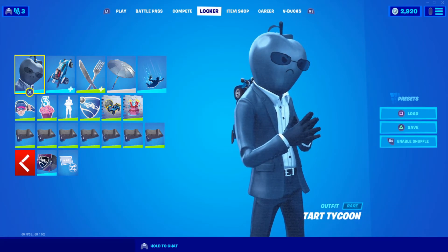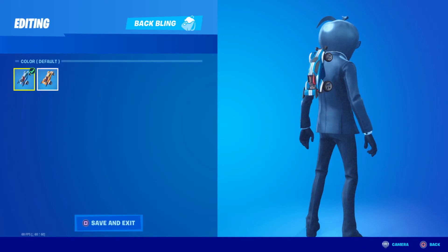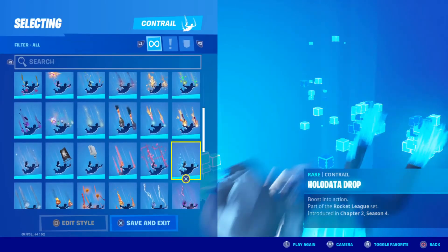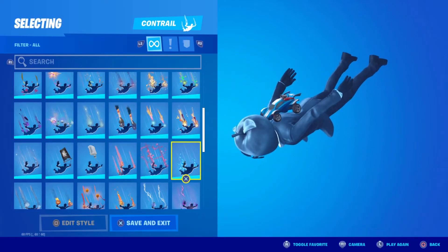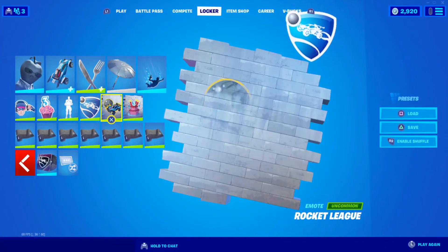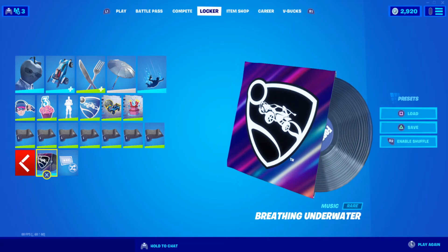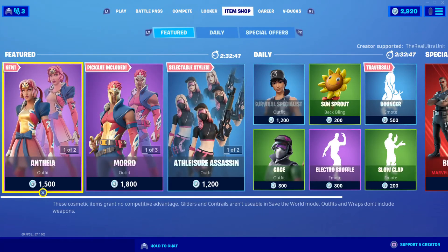The first thing you'll get is the Octane RL car, which actually has two variations — you can get the blue version or the orange version. Personally I'm using the blue version and will probably switch to orange once I'm done. After that you'll have this cool Holo Data Drop contrail, which is really cool and amazing. Next up we have this cool little banner, an emote called Rocket League, and a spray also called Rocket League. The final thing you'll get is a music pack called Breathing Underwater — it's one of Rocket League's tracks that plays in the background and will be playing in our lobby.